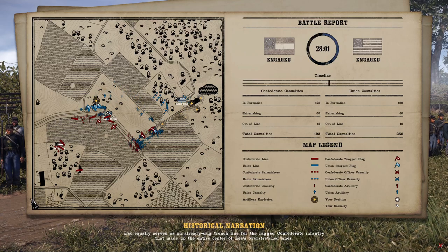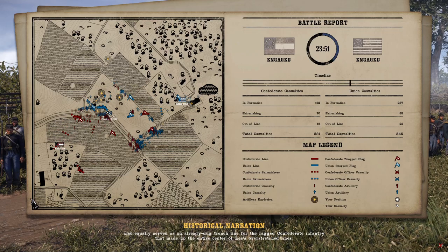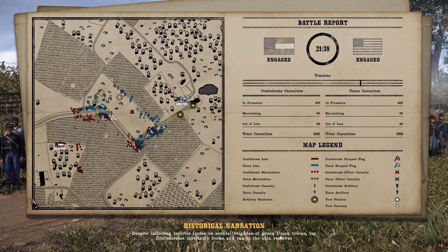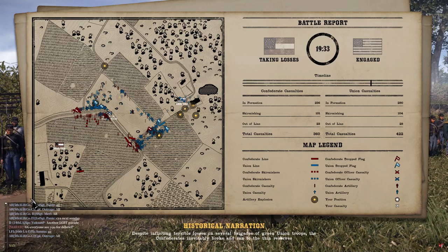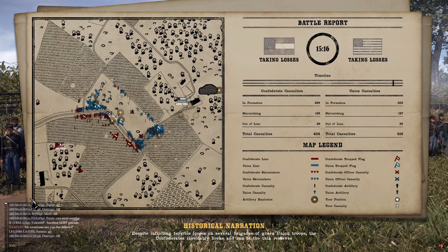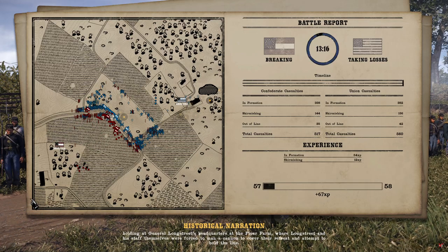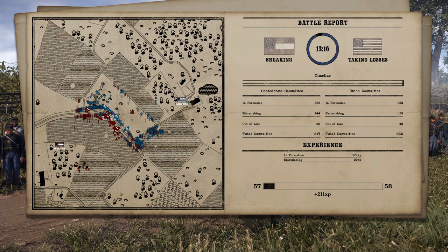Another win for the Union. Strong performance from both teams but Union got the better of them — fun to watch. Casualties: CSA 517, Union 560. Another fun weekend. Hope you guys have a good week. That'll be all from me — have a good one.